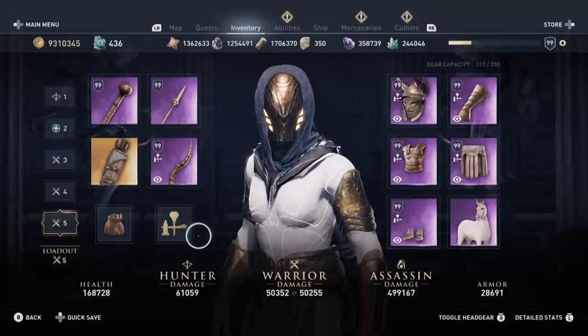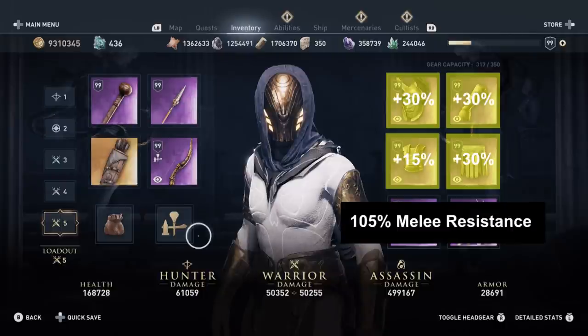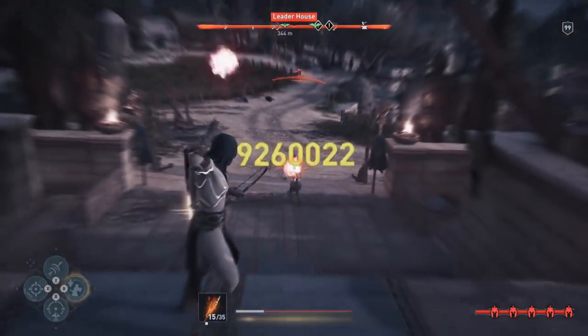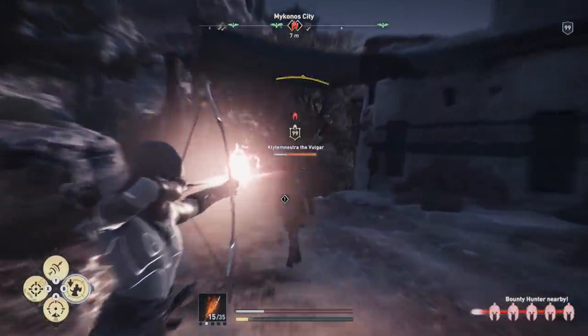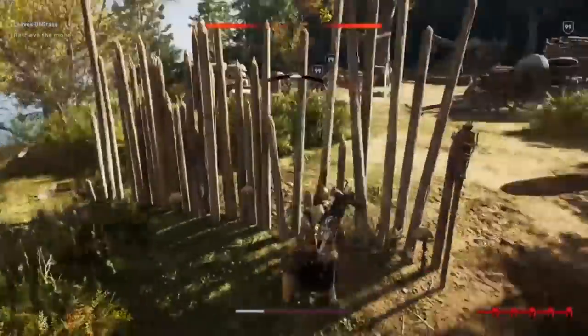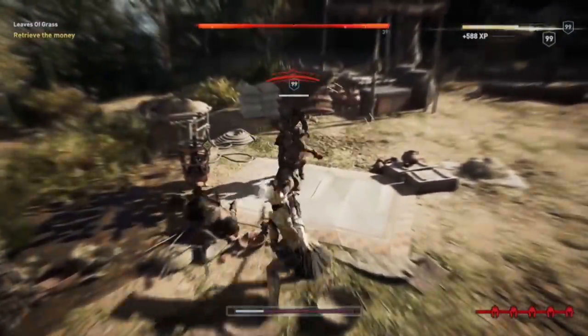And that changes everything. Because then we have 90% from the helmet, arms, and belt, and with the engraving from the torso or the 15% from masteries you are able to get over 100%. Once you reach 100% resistance of any type you no longer take damage from that type — so with 100% melee resistance you are completely invincible against melee attacks. Since melee resistance accounts for more than 90% of all hits in the game it literally makes you invincible. Of course you still take damage from ranged or elemental attacks, but only about every 10th enemy is an Athenian archer, and in Spartan areas there are no archers at all.